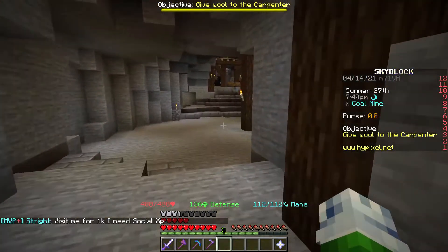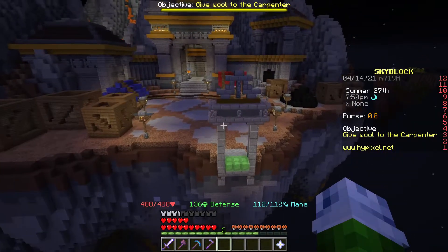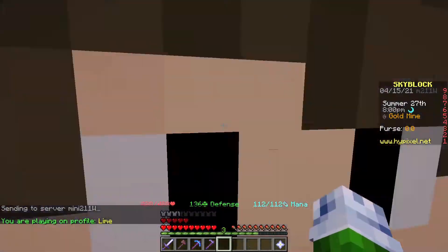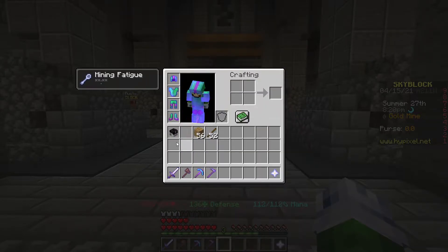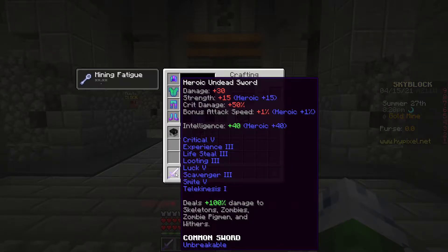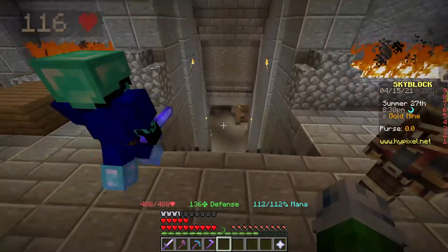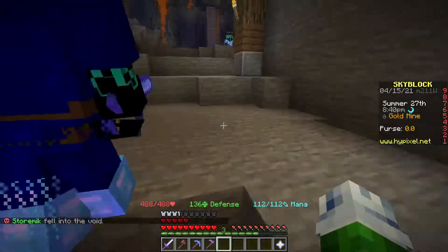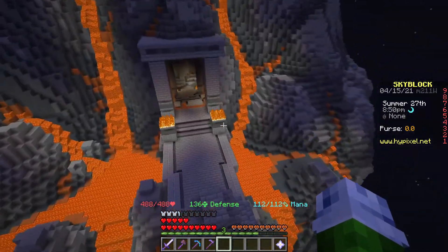I can do it later. Before the end of the episode, we're going to go give the carpenter his wool — I've got it sitting in my ender chest. I did go ahead and max out my undead sword. We have critical, XP 3 — this is maxed out for the enchantments I have unlocked right now. We also have lifesteal, looting, luck, scavenger 3, smite, and telekinesis. Luck makes it so enemies have a better chance to drop their armor, which is useful since we're going for the lapis armor this episode.